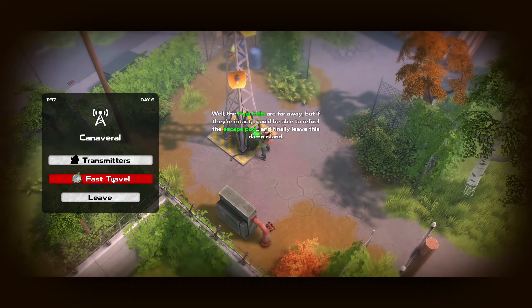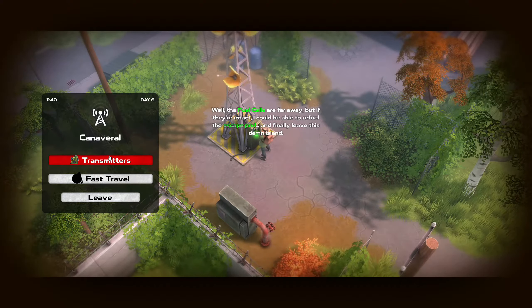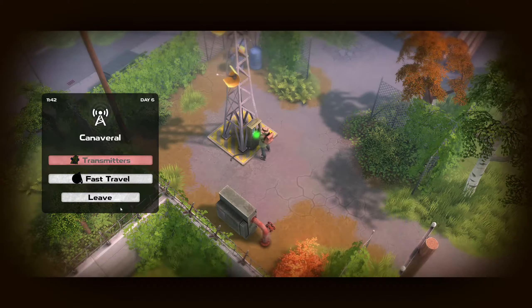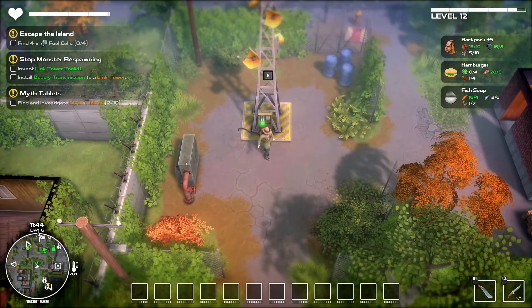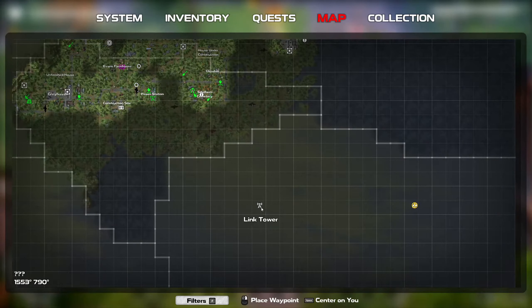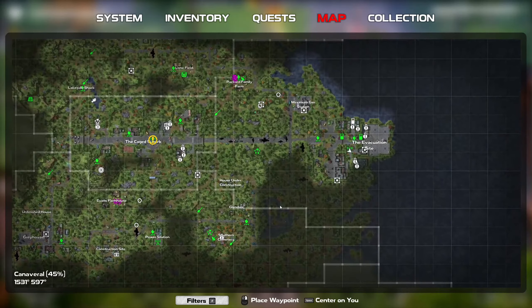Fast travel would allow me to get to the gated community, but we don't have the transmitters so we cannot ensure the safety of the region. Find four fuel cells — one is over here, so I'd probably want to go and get to the link tower at least during this episode. If we manage to do at least that, that should ensure we might be able to see what it can be guarded by, maybe some new type of enemy we have not seen yet.